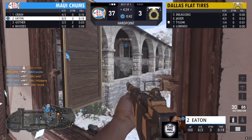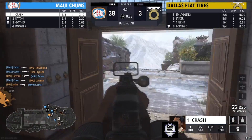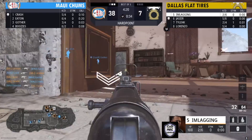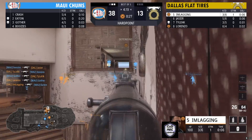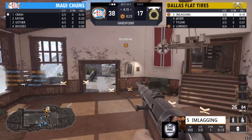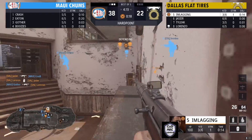I'll call it the library area. There seems to be a lot of educational material around there — maybe studying up on how you want to break this hill. Crash is going to be going down to the backside. Flat Tires are a little bit behind, but this hill is one they've been able to soak up some time on while the rest of the team holds back Maui Chums.